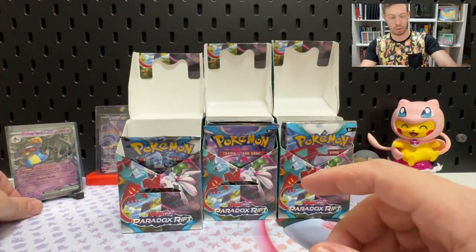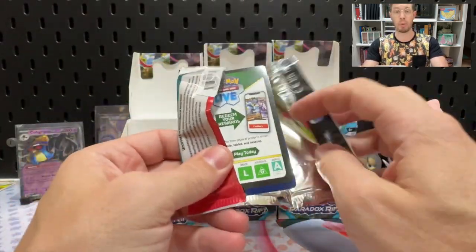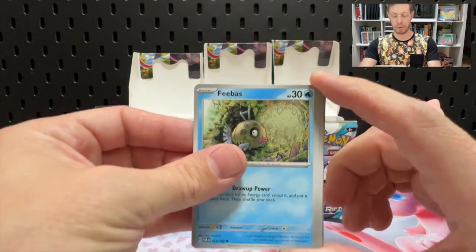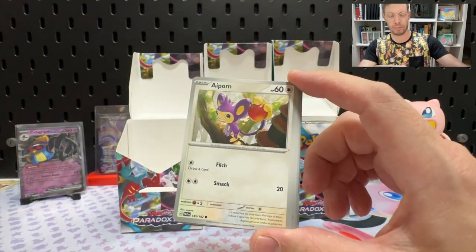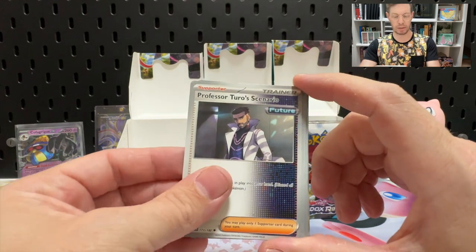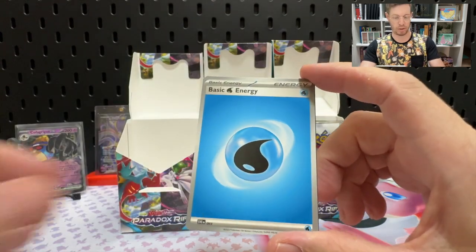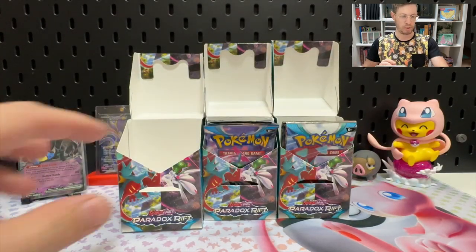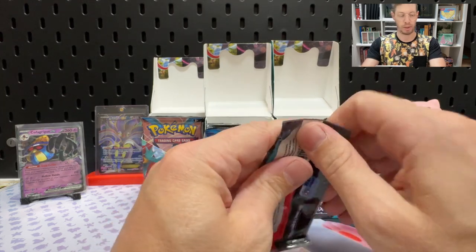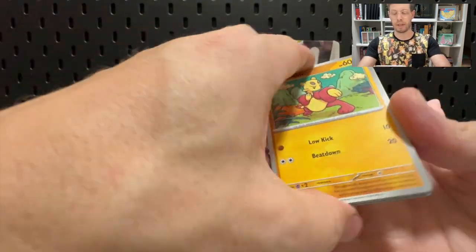I don't watch the anime all that often, so I haven't heard them pronounce Cofagrigus. I'll probably start watching Horizons when the English dub releases. Pulls: Bounsweet, Phoebus, Galvantula, Aipom — a couple we haven't had. Morpeko, Shenpau, and an Aegislash. So, one booster bundle in and we've only got the one hit — just an EX, nothing special, nothing exciting. Not good odds.